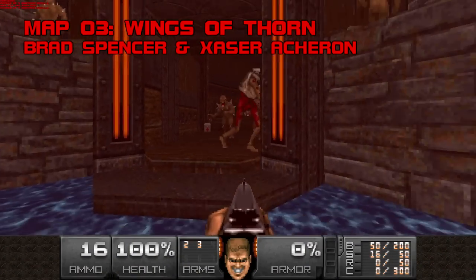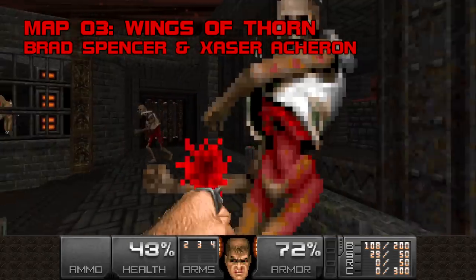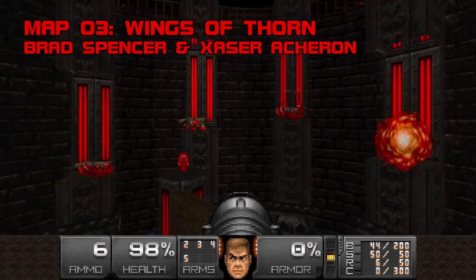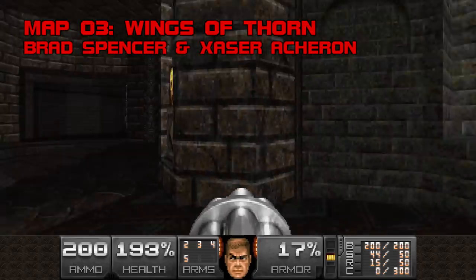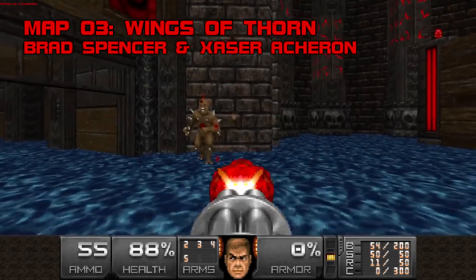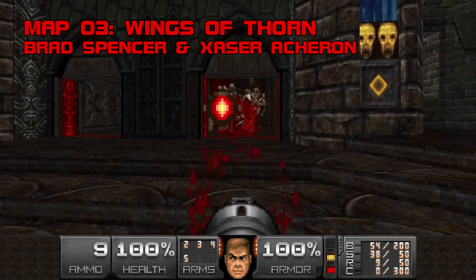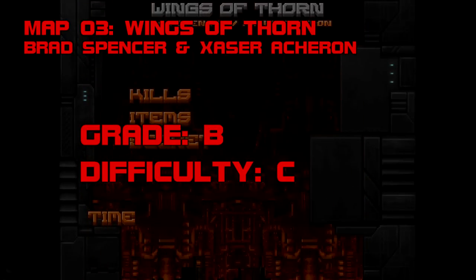Map 3: Wings of Thorn. A brisk offering from Alien Vendetta's Brad Vorpal Spencer and co-pilot Zaser Acheron, Wings of Thorn is one of only two maps with a double-digit kill count in BTSX2. This half-flooded stone keep wastes no space, resists right angles, and flows comfortably. The art style and architecture hint at a pre-industrial culture undiscovered by man. Combat-wise, not much leaps out here — you get a free rocket launcher and an SSG with the yellow key, and you better save ammo if you want to survive the Skellington Stampede at the exit. Grade B, difficulty C.